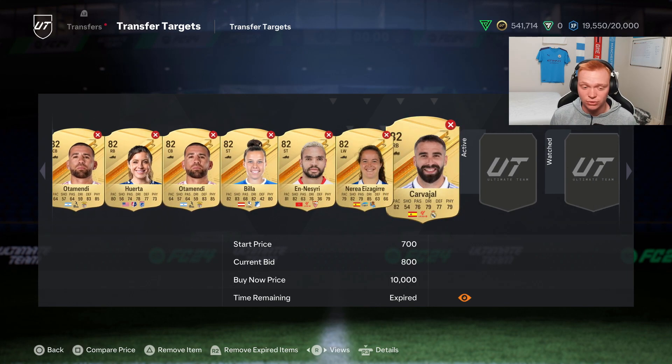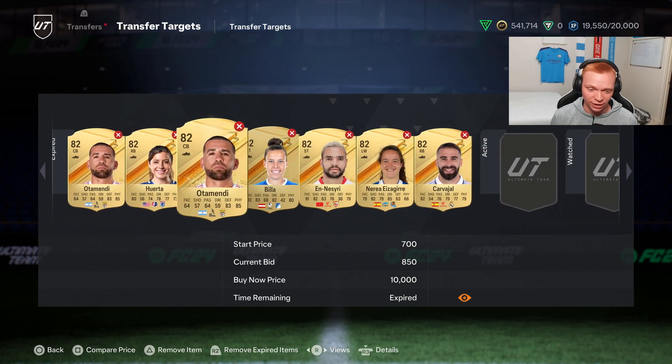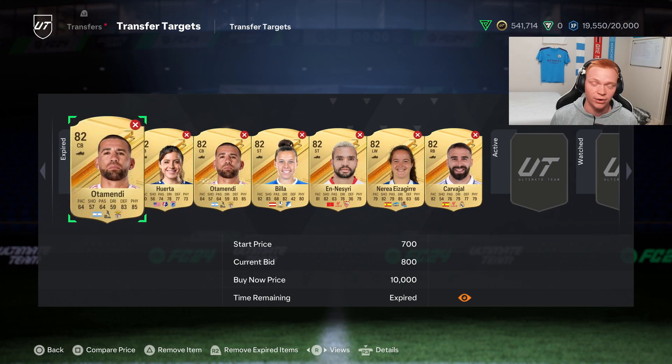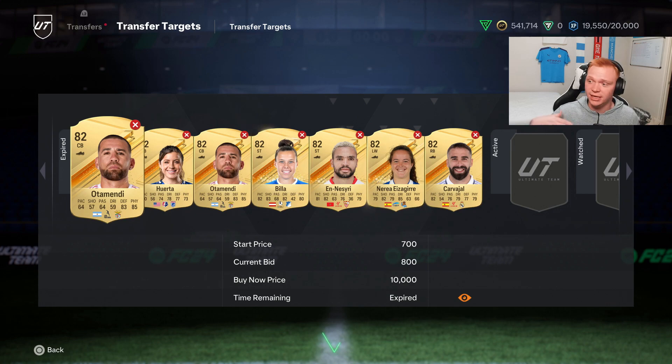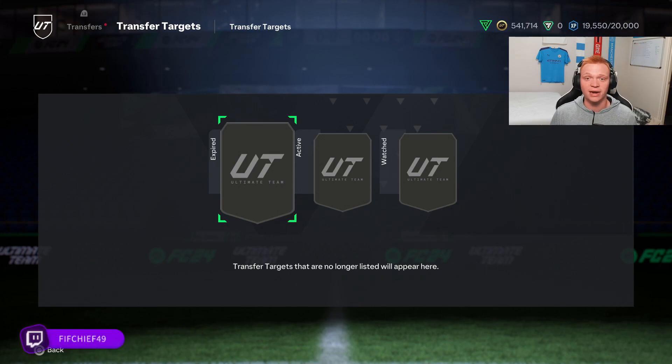You can sit here and win 82s on bid for 800 or 850 all day long. I've just marked some cards here and watched them, and you can see they're all expiring for relatively cheap prices. You can just insta-sell these for 1000 coins because every 82 will sell for 1000 coins right now.